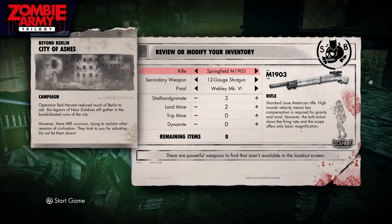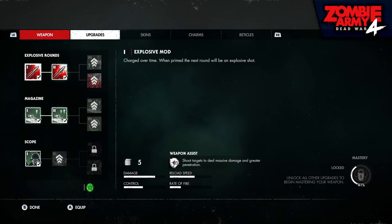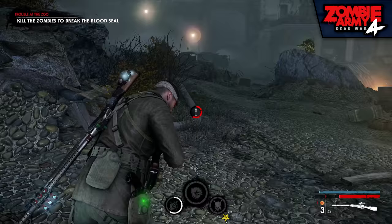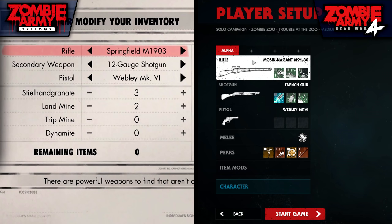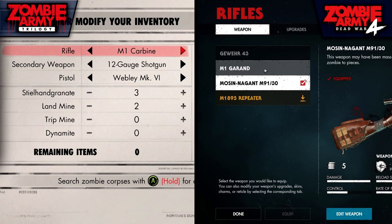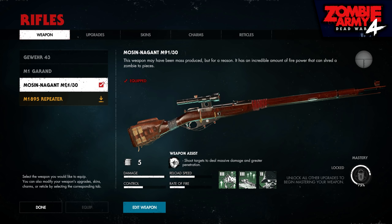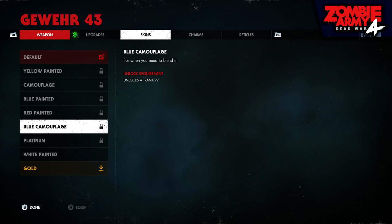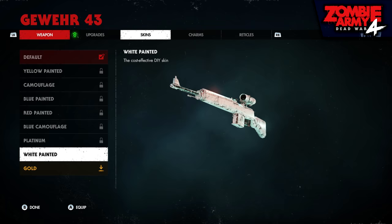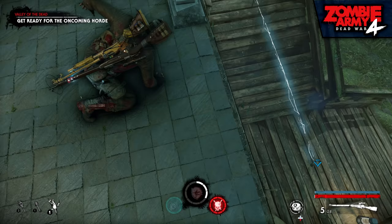Customization is where Zombie Army 4 really stands above its predecessor. Unlike the simple system before where players simply chose from a collection of weapons, players can now customize each weapon with upgrade kits to enhance abilities, including faster reload, higher damage, and even explosive rounds. Players can also customize their character with different melee weapons, new perks, and cosmetics. What's disappointing is that Zombie Army Trilogy features far more weapons — 9 rifles, 4 SMGs, an STG assault rifle, 1 shotgun, and 4 pistols — while Zombie Army 4 only retains 4 rifles, one locked behind DLC, plus a new double barrel shotgun, 1 SMG, and 1 AR. However, ZA4 does add heavy weapons like miniguns, flamethrowers, and new explosive types that can be combined with item mods.